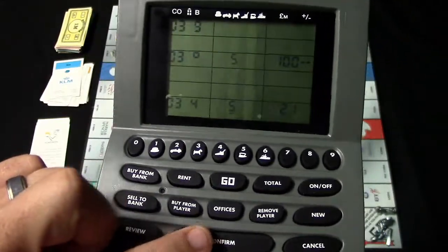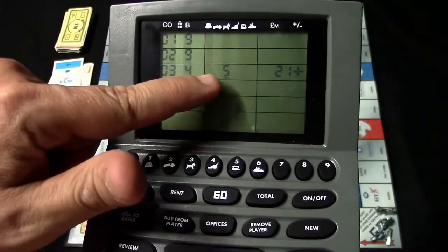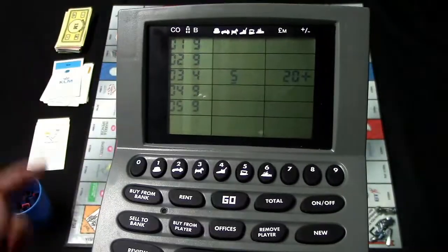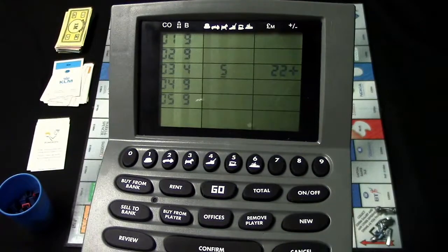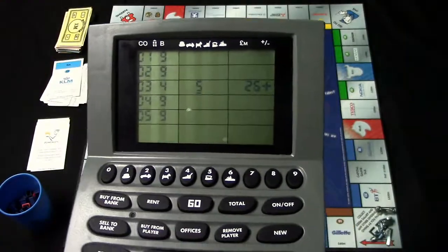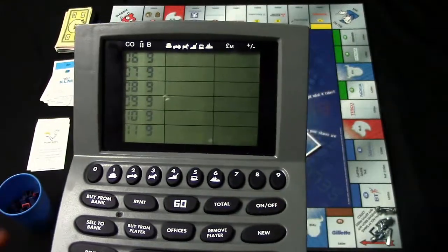Hit confirm, and the unit will show you now have five shares of the company. You can see the share price rising — 20, 21, 22, 23 — and during the game it will go up and down. You'll want to sell your shares when the price goes up.